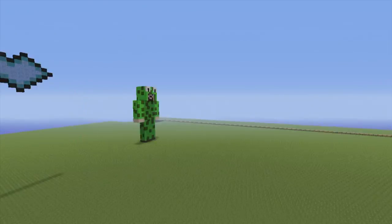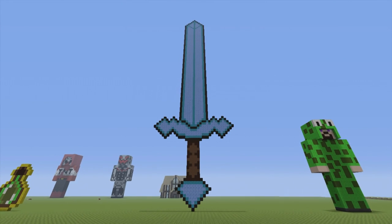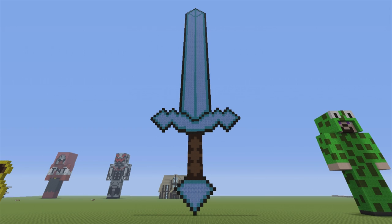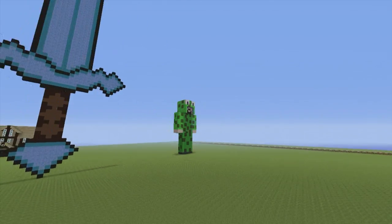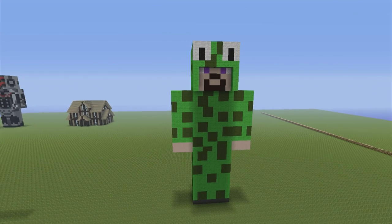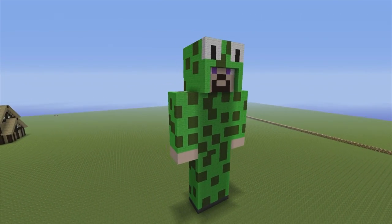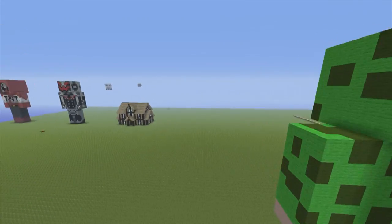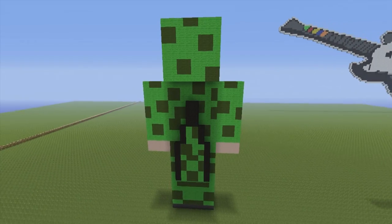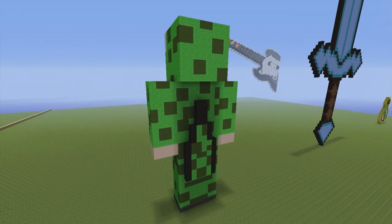Here we have a big giant diamond sword. A tutorial exists for this on the channel — feel free to check out the diamond tutorial playlist. Here we have another YouTuber — Little Lizard Gaming. Very cool looking skin, that's exactly why I made him. Very vibrant, very cool looking — he's even got a tail around the back which I'm a big massive fan of. You can find a tutorial in the YouTuber skin playlist.